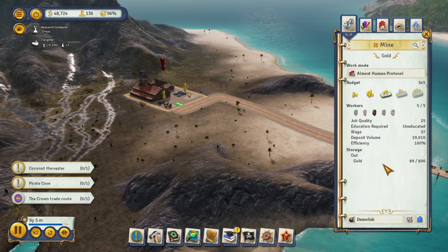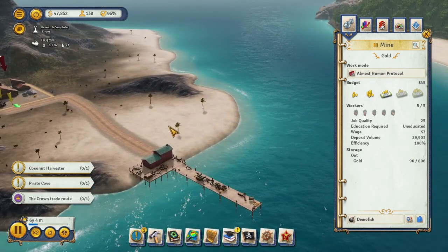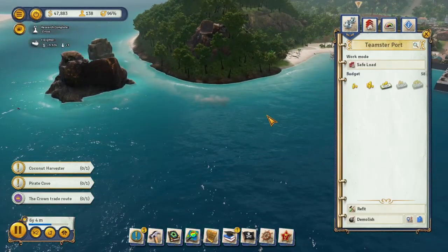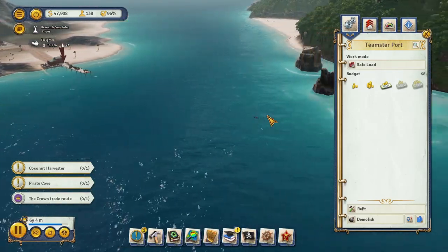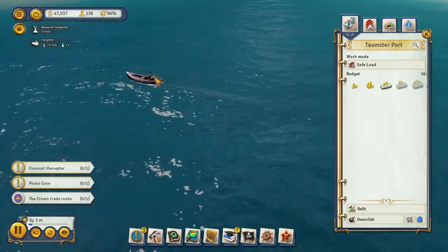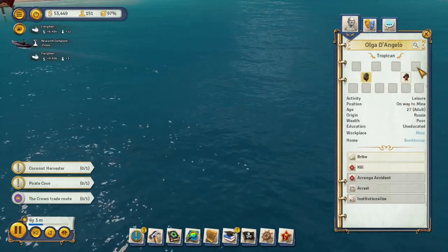So are they coming to take this gold away, or do we need to build a teamster building here as well? We have the teamster port. What's this — going to work? On the way to the mine. Should we build some houses there for them?